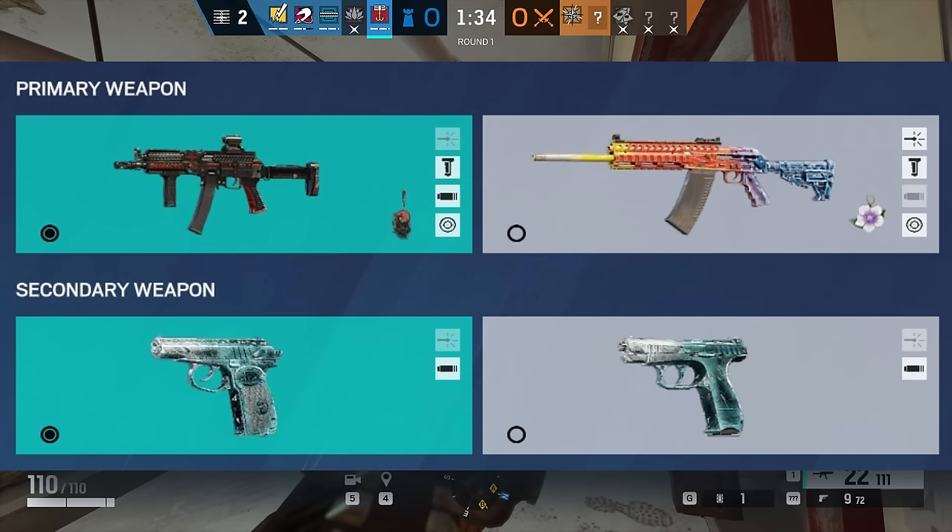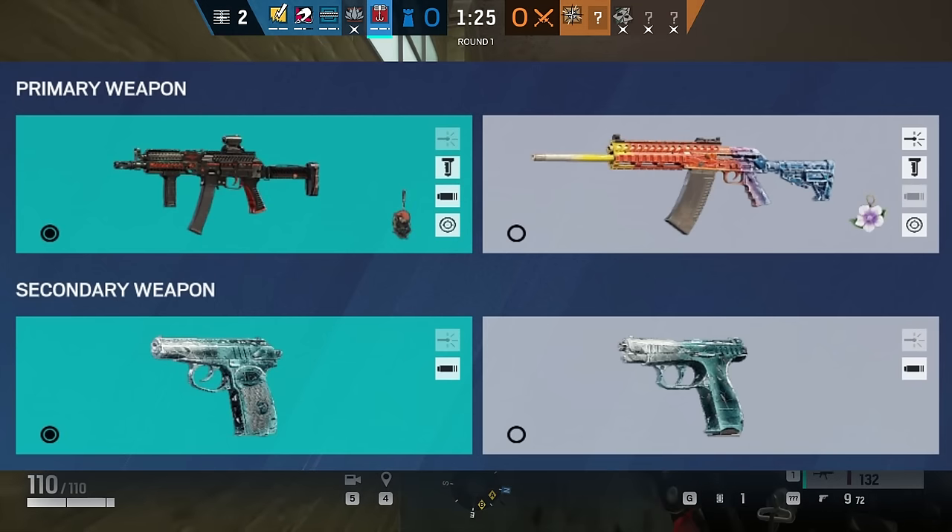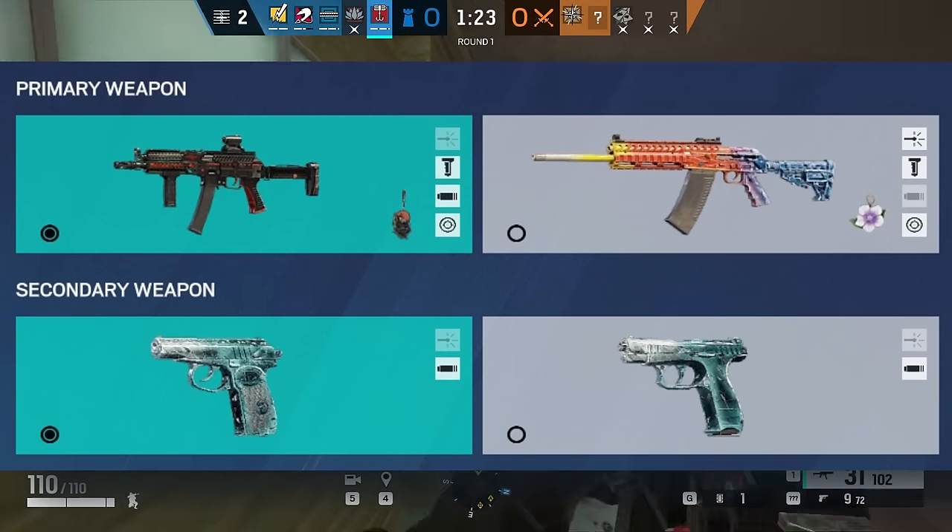When it comes to Kapkan's weapons, the SMG primary is the preferred option — it's very strong and doesn't have a lot of recoil. You can use the shotgun, but the SMG is just better. He has 2 pistols as secondary — it comes down to personal preference, but many people prefer the PMM, including myself.